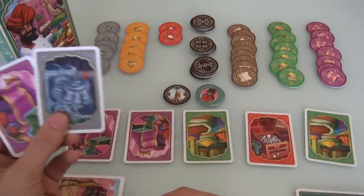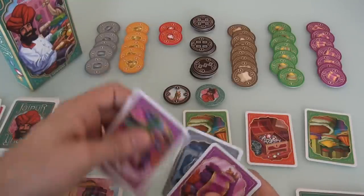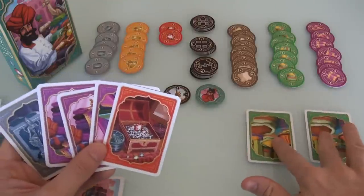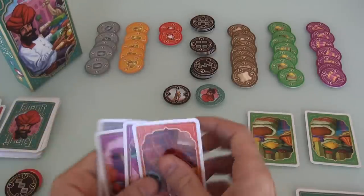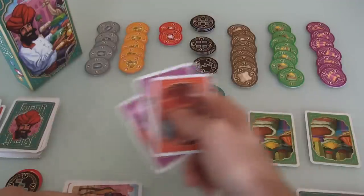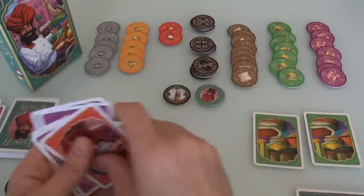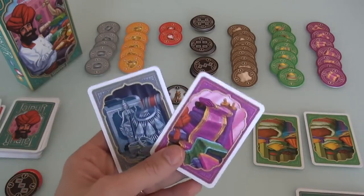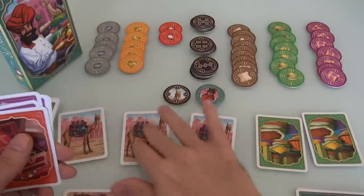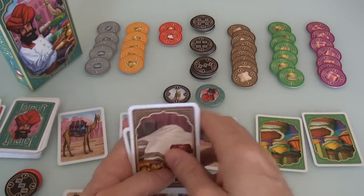Now it's my turn again. I've already got one carpet and I'd like to get more. I am going to take two carpets from the market, and I'll also take a ruby — if another ruby comes up, that's a big deal. How many camels do I have? I've got four. I took three cards, so I have to give up three — I don't want to give up my silver or other carpets, so I'll give up three of my camels. You can see why it's good to have a big herd of camels — they give you a lot of buying power. That worked out pretty well for me.